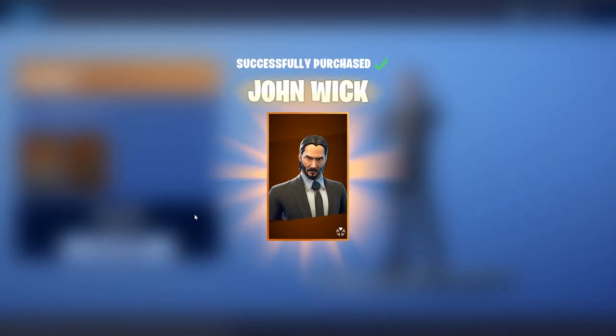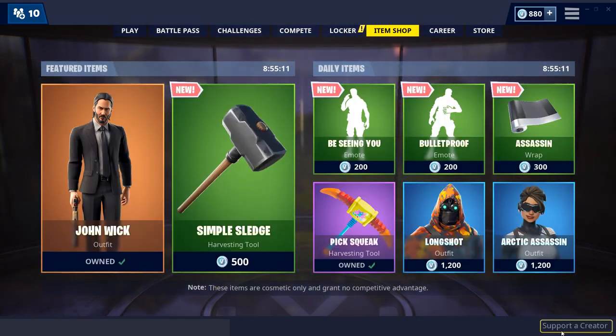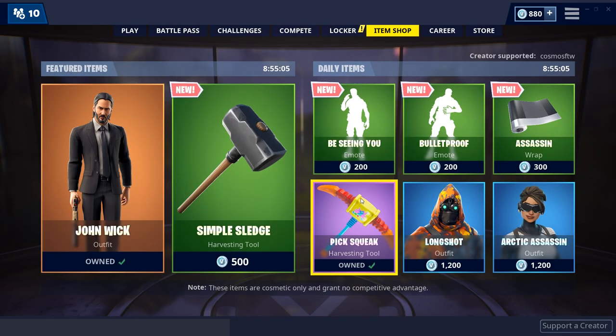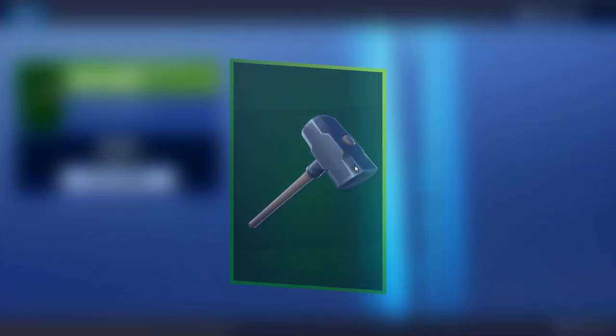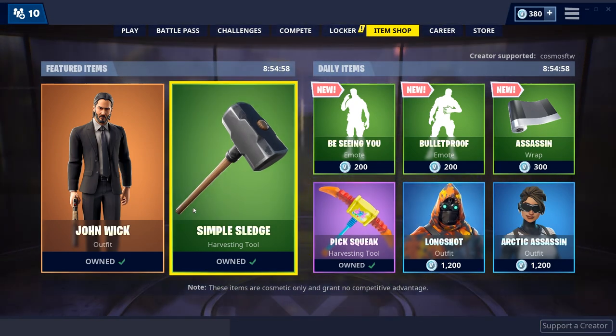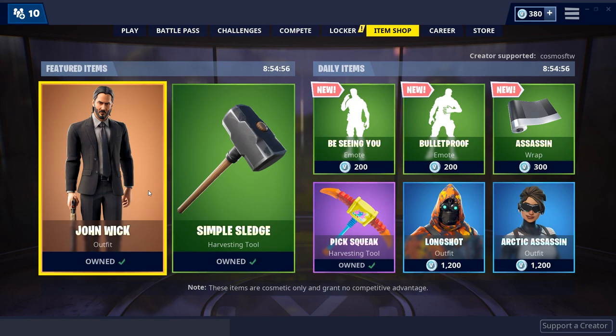We're gonna go ahead and buy it. Of course, if you guys are buying anything from the item shop, make sure to use supporter creator code COSMOSFTW — I'd really appreciate if you guys could help me out by doing that. We've also got this axe as well, which looks really cool, so I'll go ahead and buy that. But ladies and gentlemen, we're gonna be going through a ton of different combos here with this brand new John Wick skin.